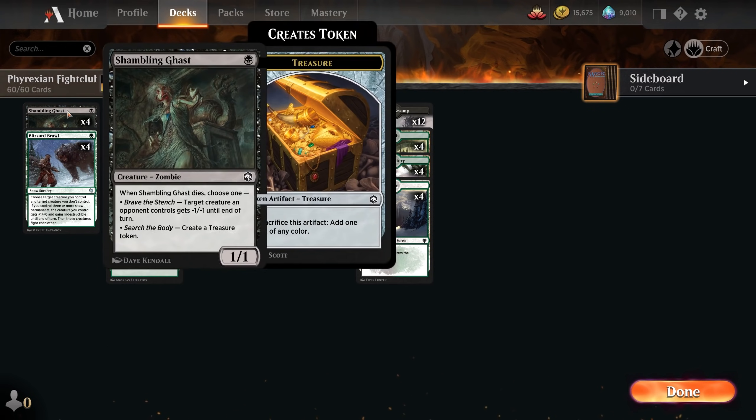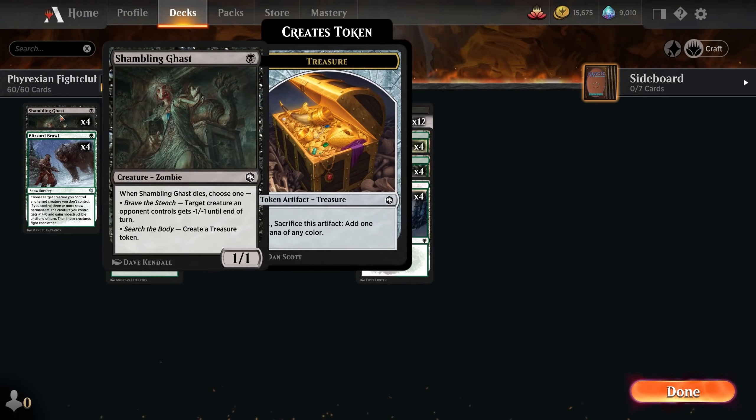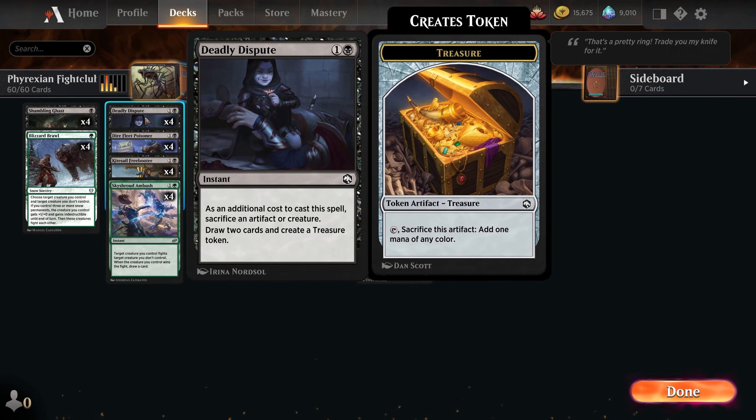As for the rest of our mana curve, we've got a Shambling Gast and Deadly Dispute combo. One mana, 1/1 — when it dies, we can either give an opponent's creature -1/-1 or create a treasure token. It's great to sacrifice to our four copies of Deadly Dispute, which makes us sacrifice an artifact or creature, then we draw two cards and create a treasure token. Helps us dig through our deck for the pieces we're looking for.